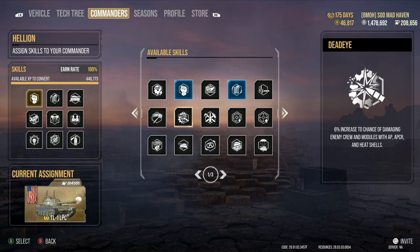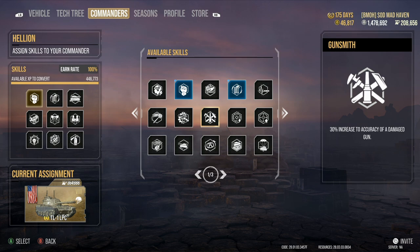One of my favorite tanks to run with Deadeye would be the 60 TP — it's just an overall great setup. Next up we have Gunsmith. If you guys are watching this the day the video comes out, Gunsmith is right now broken. The 30% increase to accuracy of the damaged gun is actually applied the entire time the perk is on, so don't have too much fun with that knowledge. I put it on a couple of tanks and it just feels dirty.